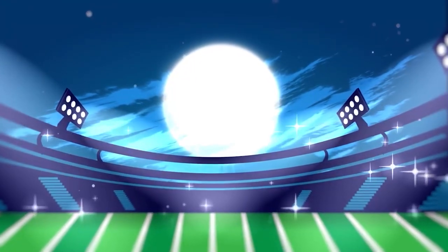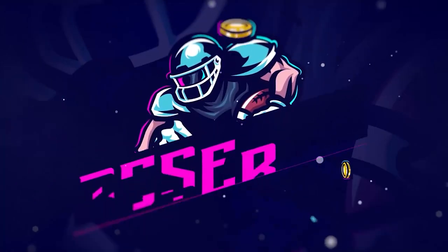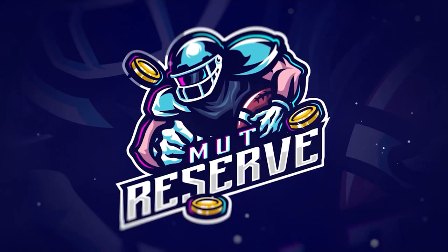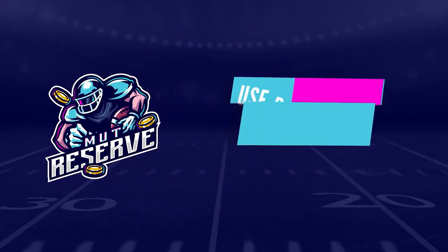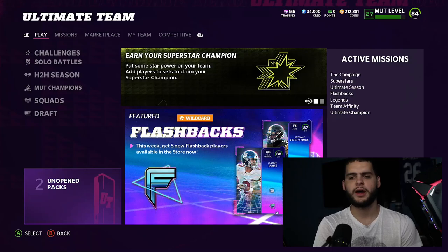If you guys are looking for super cheap, fast, and reliable Madden 22 Ultimate Team coins, look no further than my sponsor muttreserve.com. They're super awesome to work with and they have 24/7 support. Head over to muttreserve.com and use code poodle at checkout for 15% off your order.